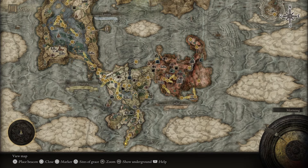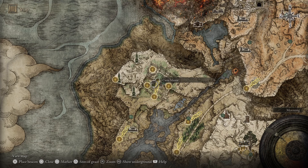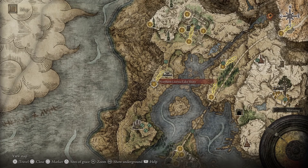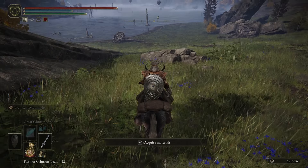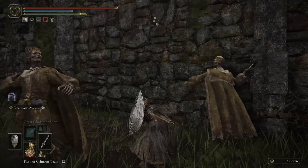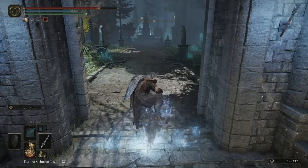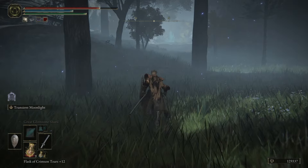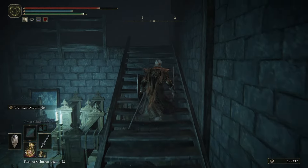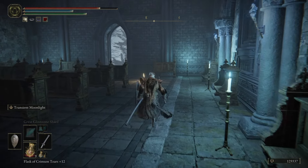Limgrave legendaries are done. We are now moving on to Liurnia for the Sword of Night and Flame, which will be in Caria Manor. You can get up here from the lake. Starting outside of Caria Manor — as you can see from the lake you can get straight up here. There is an invisible door in the way of the path; just slice it to open it. Here's the entrance to Caria Manor. Once you get here, take a sharp left and follow the wall until you get to this staircase.